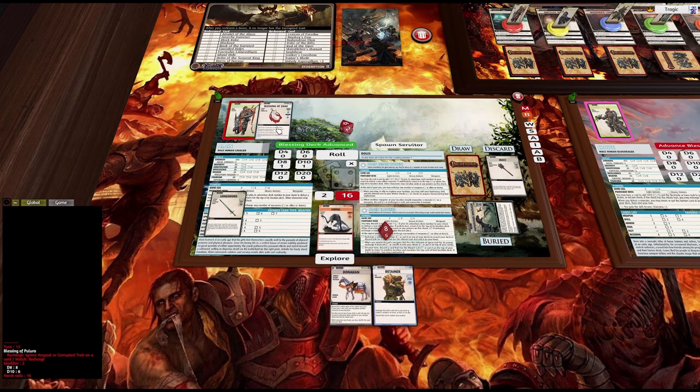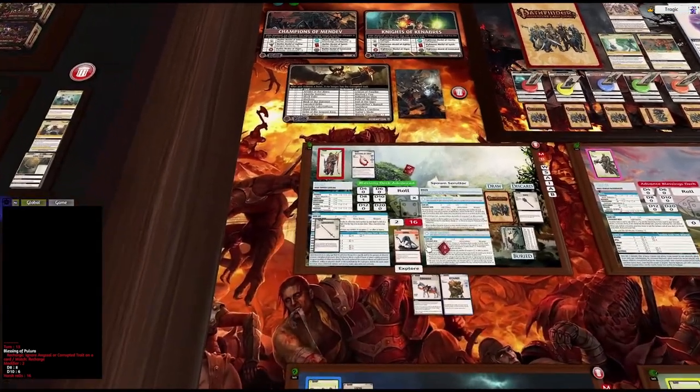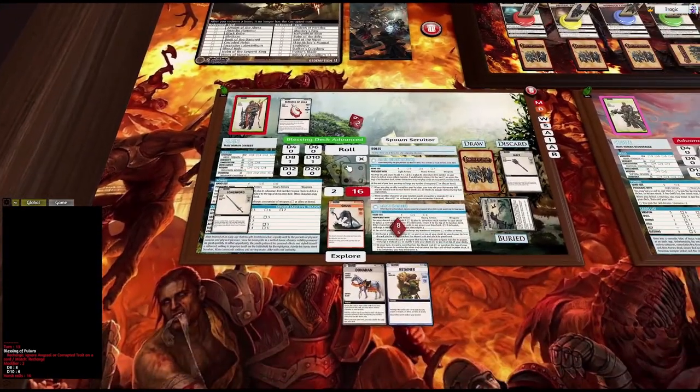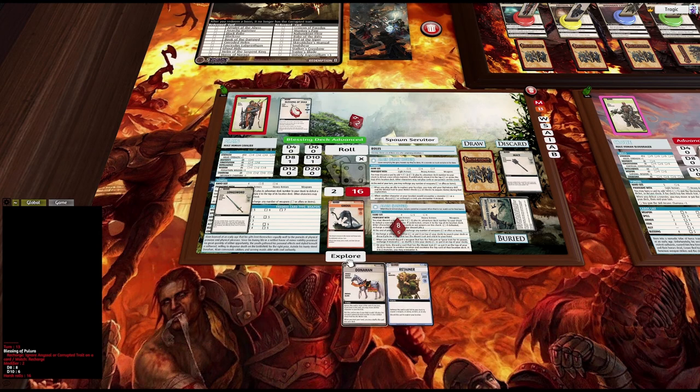I'm going to do a blessing. There's no corruption on the top of the deck, so we can explore our location without having any price to pay. So let's pull one out.